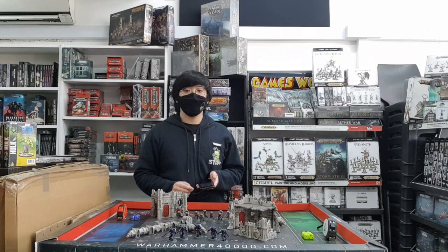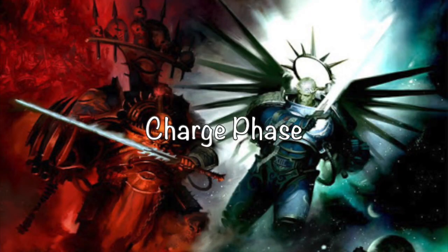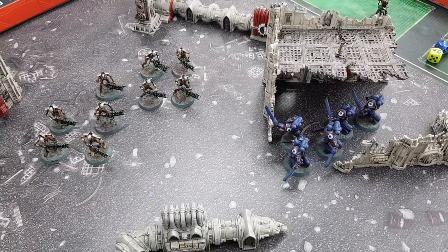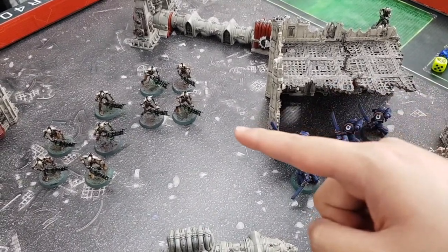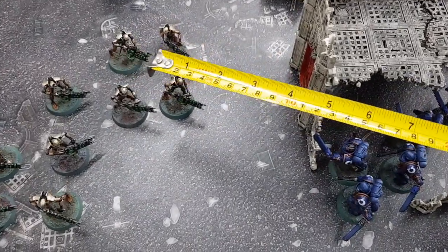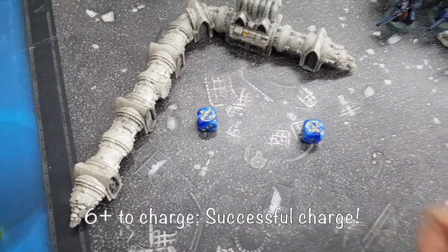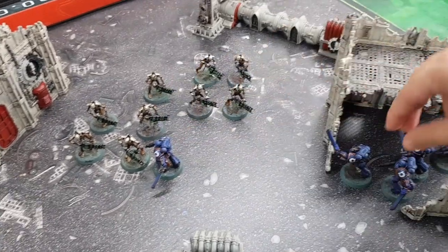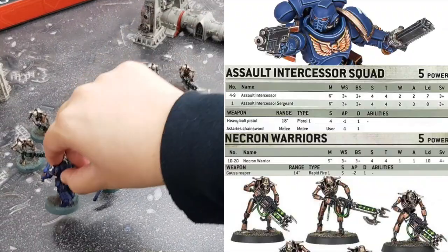Now if you thought that volley of pistol fire was kind of underwhelming, that's because these Assault Intercessors are more geared towards close range combat, and that's just what they're about to do in the Charge Phase. The Charge Phase is pretty simple — it's a chance for your unit to close the gap and get up close and personal. First, declare which units you wish to charge with and who they're charging into. Second, measure the distance between the closest models. Third, roll 2d6, and if the result is equal to or more than the distance, the Charge is successful. Our Intercessors have charged in, so we don't have to care about range anymore because they're all in melee range.